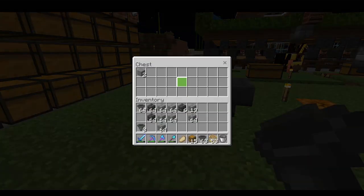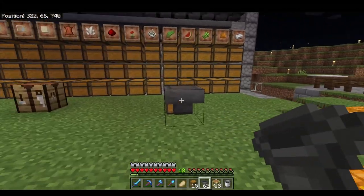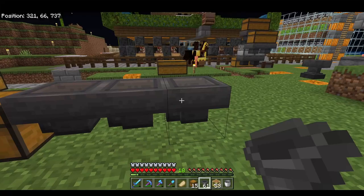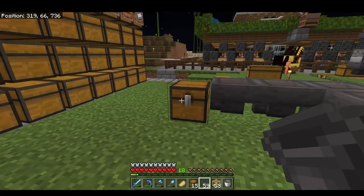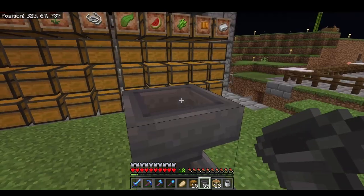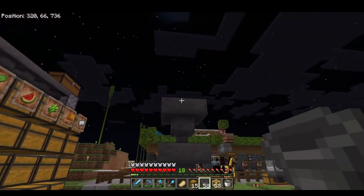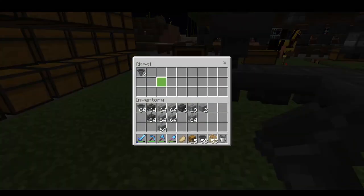I'm going to place these stones and look at that, the stones went into the chest. Hoppers can turn direction — if I place this hopper inside the hopper it will also deliver items to the chest. Hoppers can also deliver items downward. So I'm going to put these two hoppers in the hopper and they will end up in the chest as well.